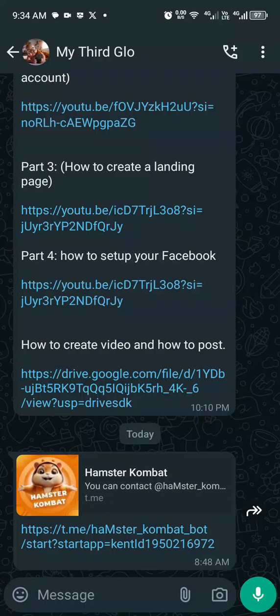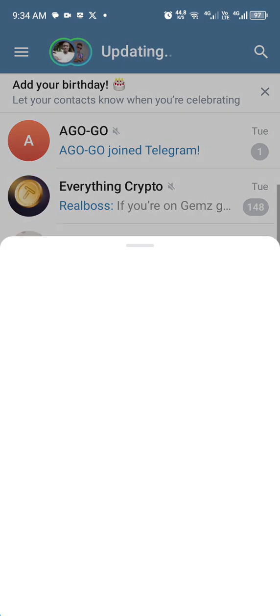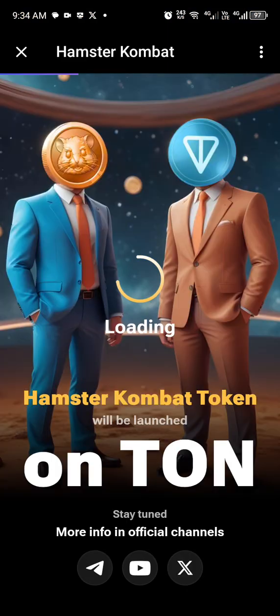You head straight and click on the referral link, which automatically directs you to your Telegram account. Once you're in your Telegram account, it will update automatically and then load.